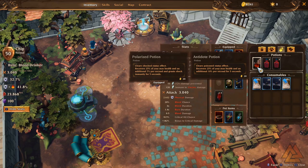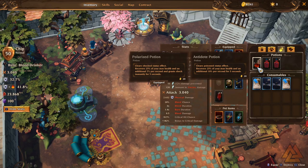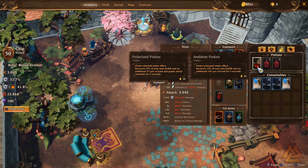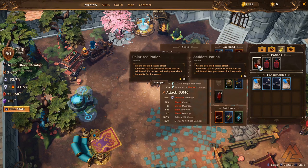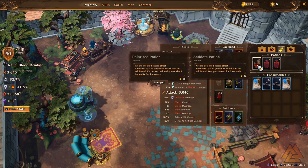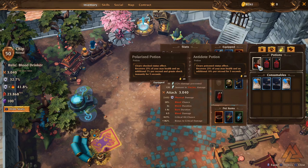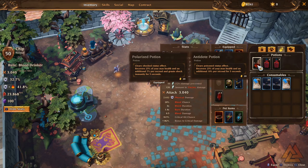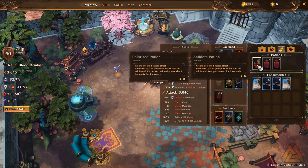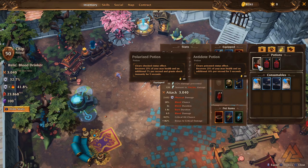The antidote potion is what you get for the Hyavid frontier — it clears the poison status effect, recovers 25% of your max health initially, and then an additional 10% per second for five seconds, for a grand total of 75% of your health, which is more than your regular health potion. The polarized potion clears the shocked status effect and comes into play in Ekanoch. It recovers 25% of your max health plus an additional 7% per second, and also grants shock immunity for five seconds. So be sure to come in here and slot these out to make sure you're using the correct ones.